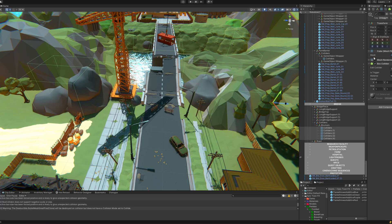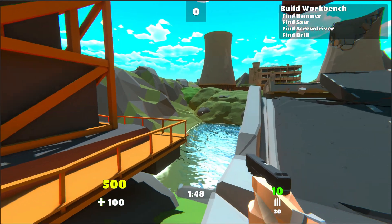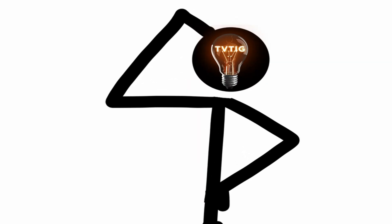I added a bunch of invisible colliders to some areas that would previously let you escape the map, like at this bridge area and to the fences in the backyards of all the houses. Hopefully that'll keep all the speedrunners in check — probably not though.